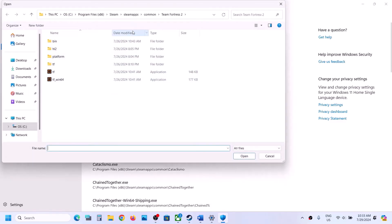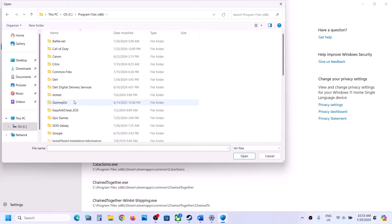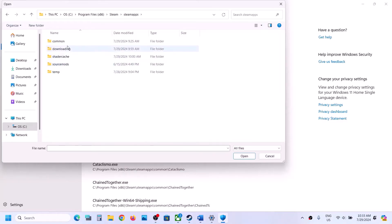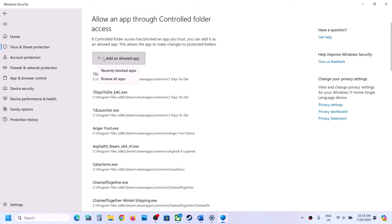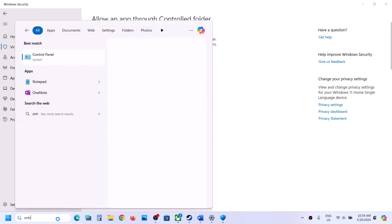Click on Add an allowed app, then Browse all apps. Go to the game installation folder — for example, C drive, Program Files x86, Steam folder, SteamApps, Common folder, then open the game folder. Select the exe file and click Open. Again click on Add an allowed app, Browse all apps, and select the second exe file, then click Open.